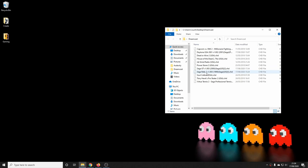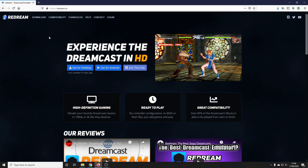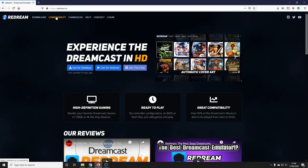Here are my games — they're all CHD files. You can use CDI and other formats, but the emulator we're using does prefer CHD files. I also have a Dreamcast BIOS which I'll get to shortly. You don't need a Dreamcast BIOS if you're using the Redream emulator, but it's handy to have. Here is the page of the Redream emulator — I'll leave a link in the description below — and this has a lot of information about the emulator.